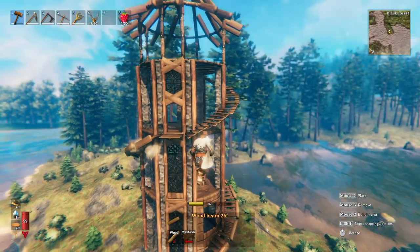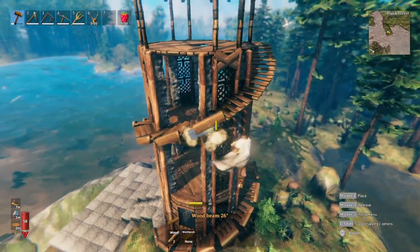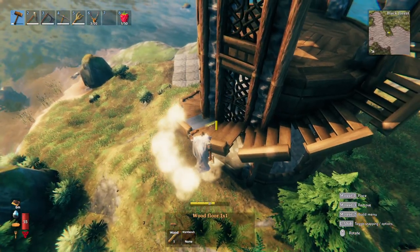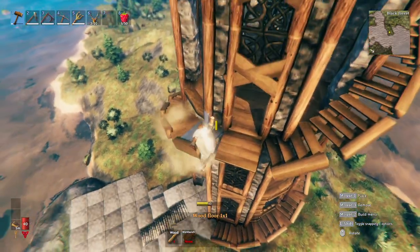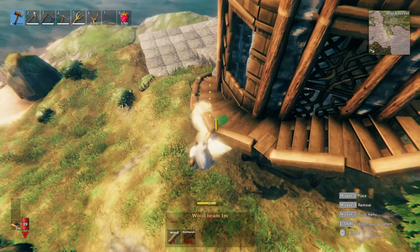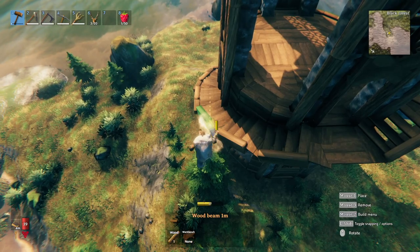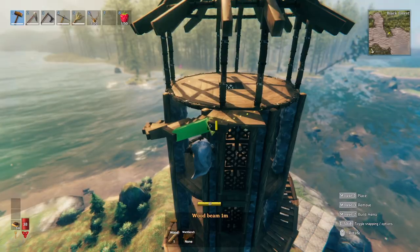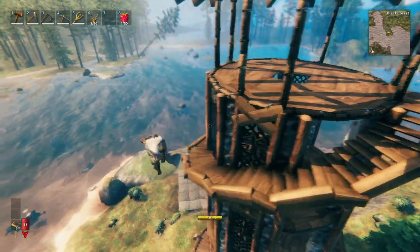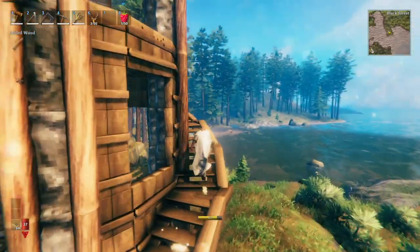I do like the decision to make the stairs on the outside of this tower. I think functionally it works a little bit better because you have more space, but it also adds to the profile of the tower — it looks kind of cool. Now let's add these little wood beam bits to finish off the shape of these stairs. Some of the stair trim is finished and it should still allow us to go all the way up. Yep, still works.